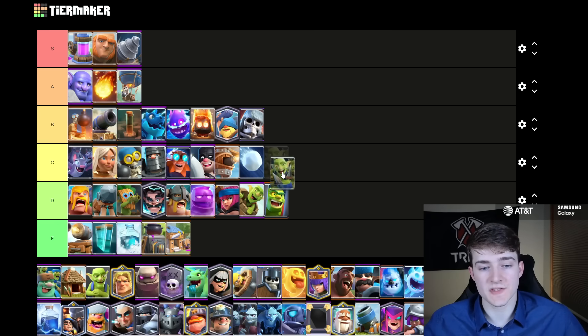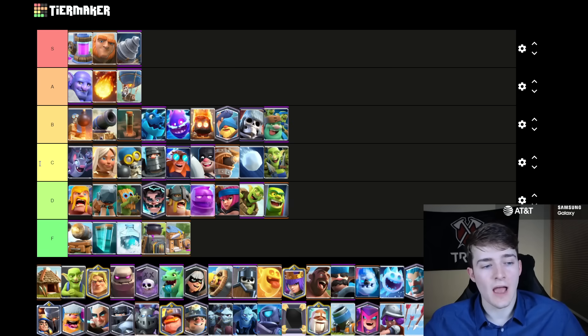The Goblin Gang is going to go in C tier — you only see it from time to time inside of Logbait and Mortar decks. It's not a bad card and can get a lot of value, but it just doesn't pair super well in a ton of things. The Goblin Giant is going to go in B tier. Ever since it got those nerfs, it has definitely been balanced out, and people for sure have a preference for using the Giant over the Goblin Giant. With that being said, in this meta you still see him from time to time, and he's probably around an average win condition at the moment.